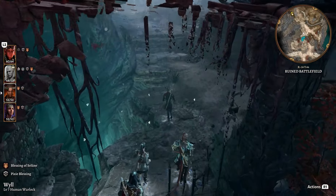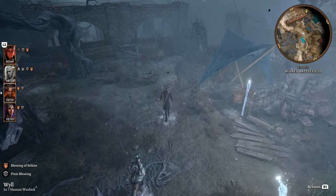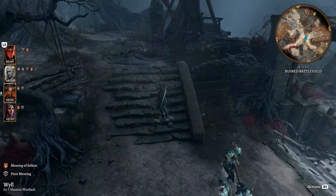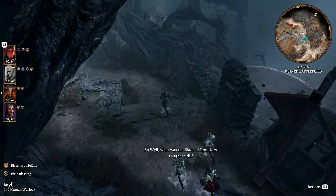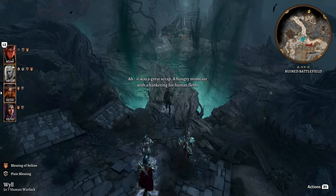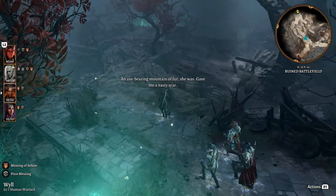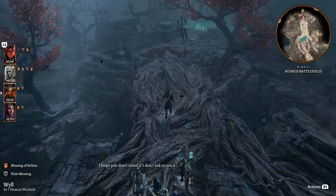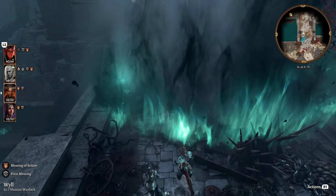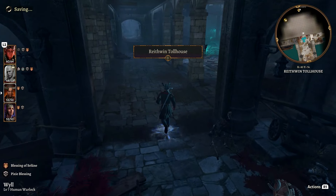Let's continue along the path going toward the west, back the way we fought the Drider named Kar'niss and the other group. Keep running all the way up the path toward the south, then continue along and go over toward the right side, running along the path more toward the south. Keep running to the bottom of the area and head west - you'll see another wall of shadows ahead. Be careful not to go too far left or you may encounter Rolan. Stick toward the right side and eventually you'll discover the Reithwin Tollhouse.